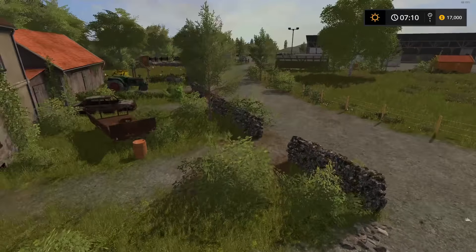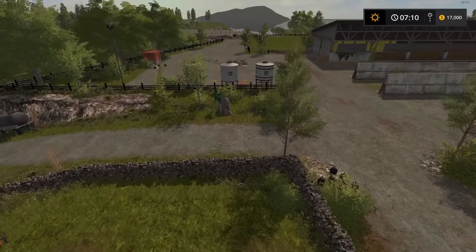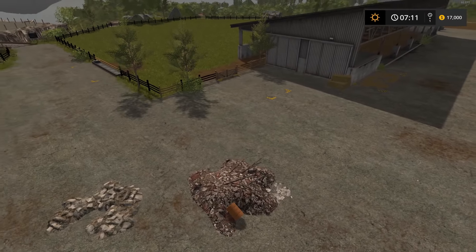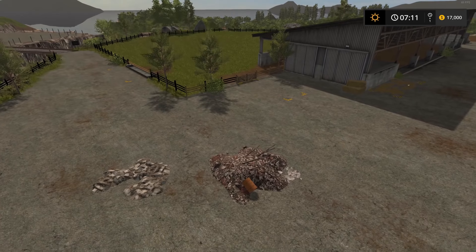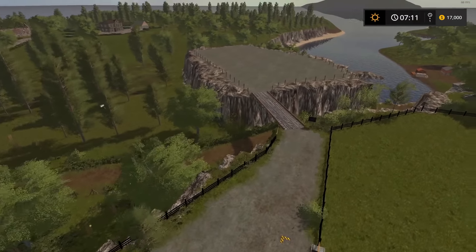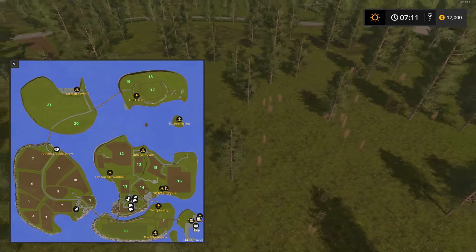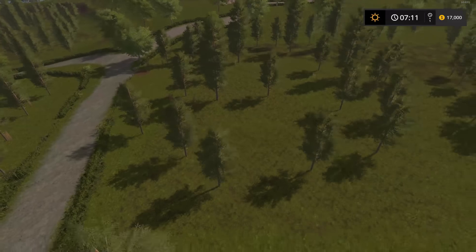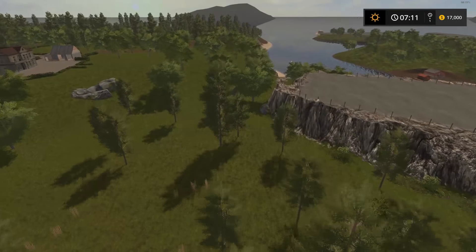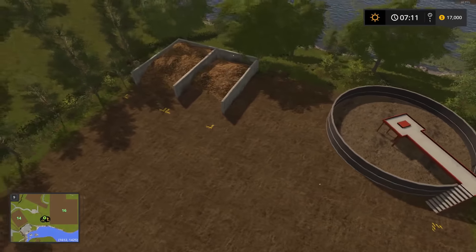Let's begin the tour right here at your main farm — look at the unbelievable detail. There's your chickens, fertilizer and seed pickup, and fuel. Now everything looks kind of trashy and dumpy — the objective of this map is you're going to have to do some cleaning up. You also have a place for placeables. You'll notice all this farmland you own has fields covered with trees and grass. You're going to have to cut down all those trees, do some major logging, clear the stumps, then plow your fields so they function as regular fields. There's also a place to sell slurry and digestate.